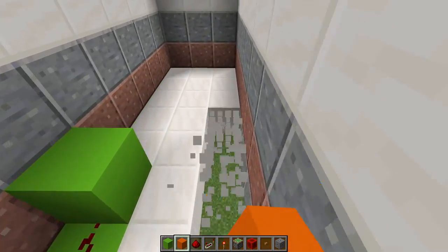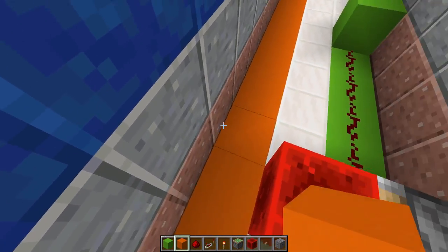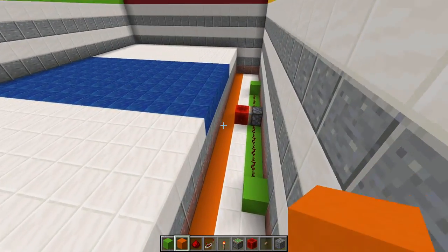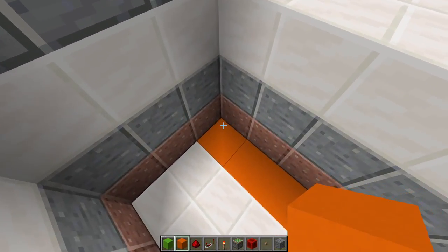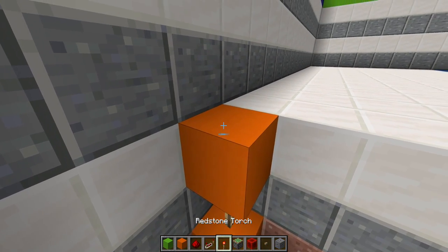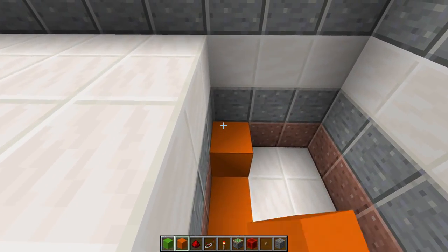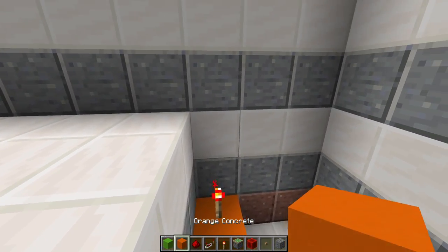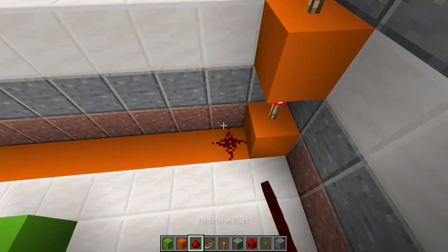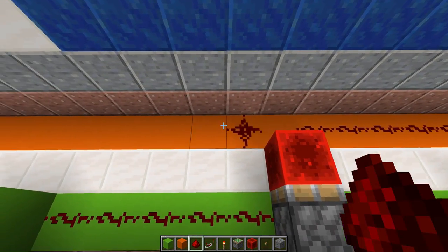Now right here on this side we're just going to clear this up — I'm making this more of a visual thing so you can understand. On this corner we're going to place a block with a redstone torch on top of it, then another block and another redstone torch. Once you have that look, replicate it on this side as well: place a block with a redstone torch, another block, and another redstone torch. Then place redstone dust from one side all the way to the other, but make sure you do not place it in front of the redstone block.